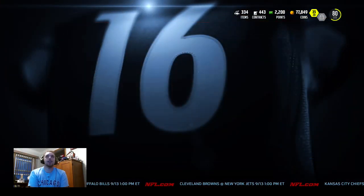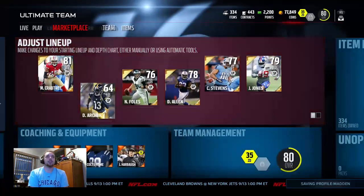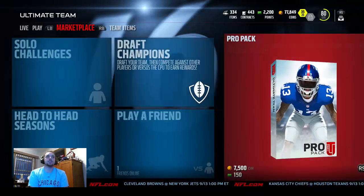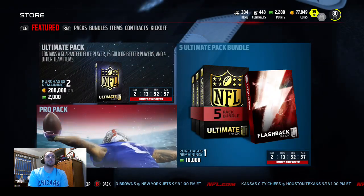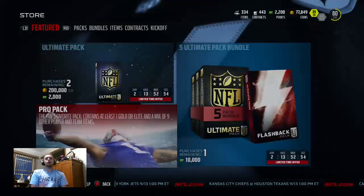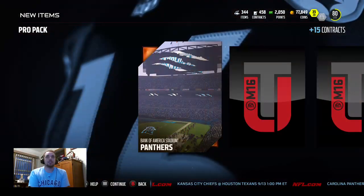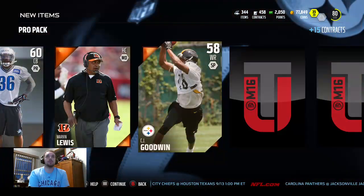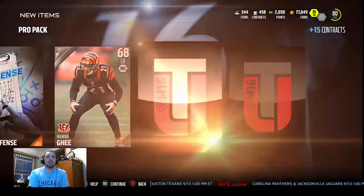Moving down to the last two packs — we're going to have one more pro pack. Let me go into the market real quick to pick up a pro pack and check the price. It's 2,000 points for a single pack, yes. So we're going to open up one more pro pack, then go into the ultimate pack. The ultimate pack is going to be a big one — we're expecting good stuff we can sell, maybe a big elite pull like Calvin Johnson or Richard Sherman.